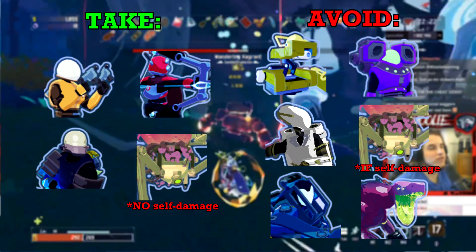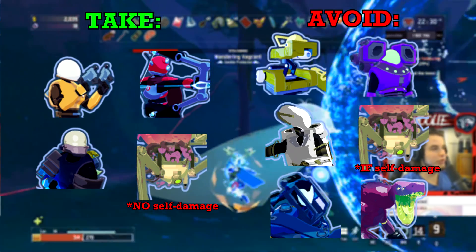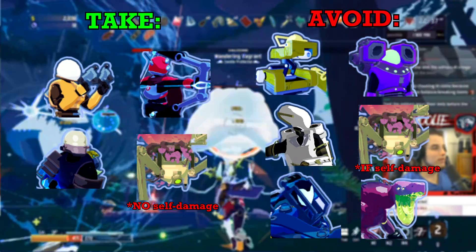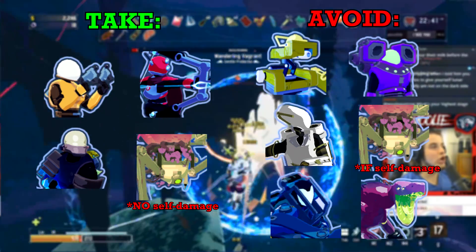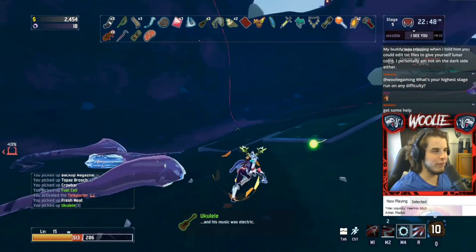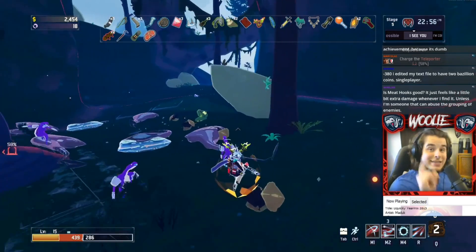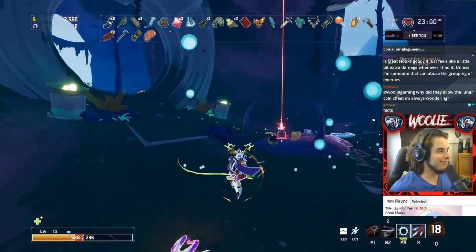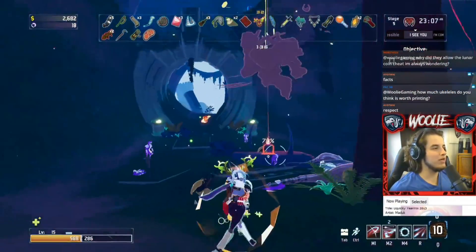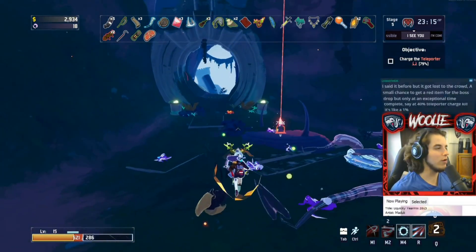The recommended survivors each have a good mix of frequent hits to proc gold gain, as well as mobility or damage reduction to mitigate gold loss. For those not recommended, they either don't have enough hits to keep gold flowing — such as Loader, Artificer, or Acrid — or they struggle avoiding damage and lose gold faster than they gain it. Engineer is an outlier because your turrets do not get you gold on hit; they receive the crown as an item, but they get the gold — not you. To summarize: the earlier you take the crown, the better. Past the second or third loop, you don't need its gold gain — there are plenty of monsters, and the gold from kills alone is more than enough. You're essentially enabling yourself to lose a massive chunk of gold with no real benefit.